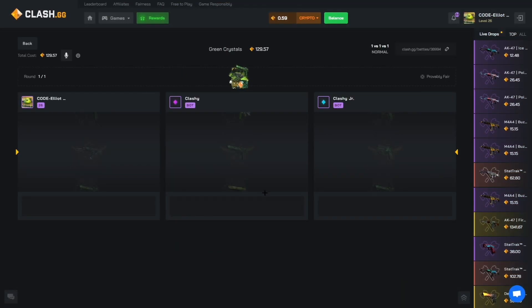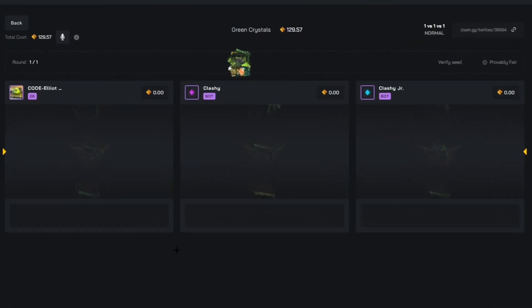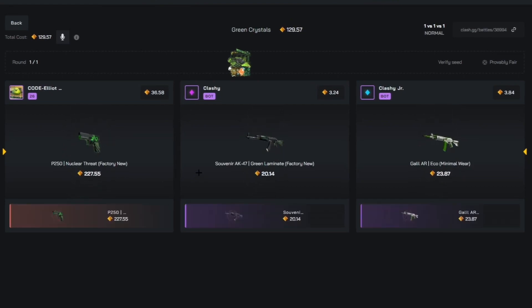Green crystal. We're sending it all here. Come on, give me the gloves. It's a win! Bit of profit as well. We can run it back.